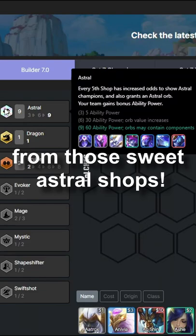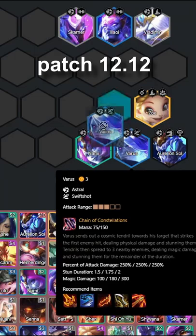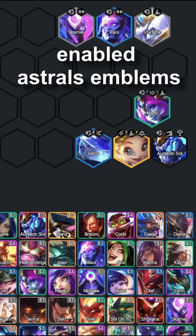As you know, when you play Astrals you get almost everything free-starred from those three sweet Astral shops. But wait, there is more. Now imagine you could choose a champion to free-star as well. This is now an option in patch 12.12, since our mighty savior Mortdog enabled Astral emblems.